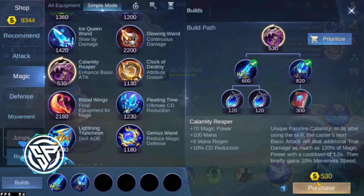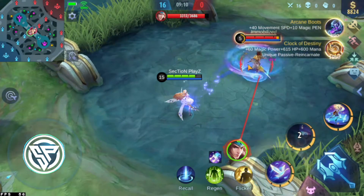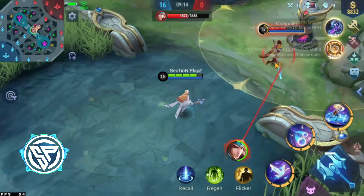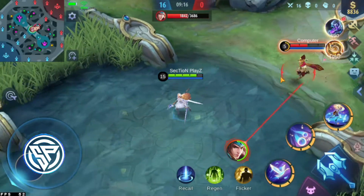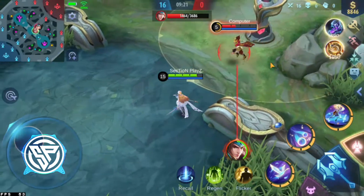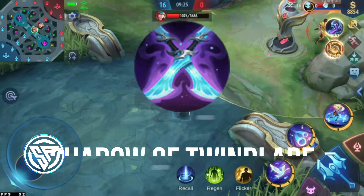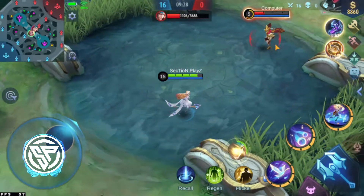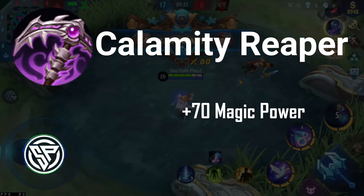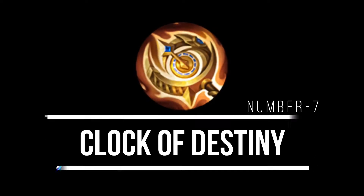Number 6: The Calamity Reaper. It comes as the magic version of Endless Battle. After skill cast, within 3 seconds your basic attack deals additional magic damage — 120% true damage — and boosts movement speed by 10% for 1.5 seconds. It comes with plus 70 magic power, plus 100 mana, plus 6 mana regeneration, and 10% cooldown reduction.